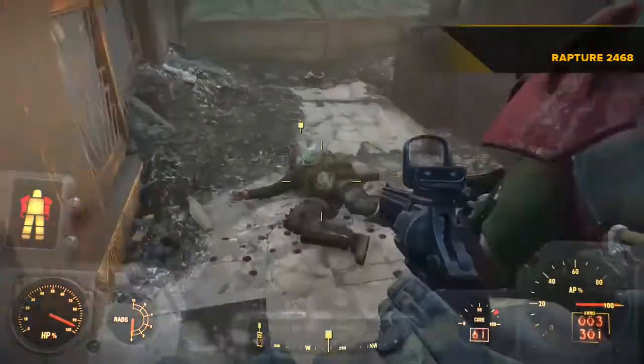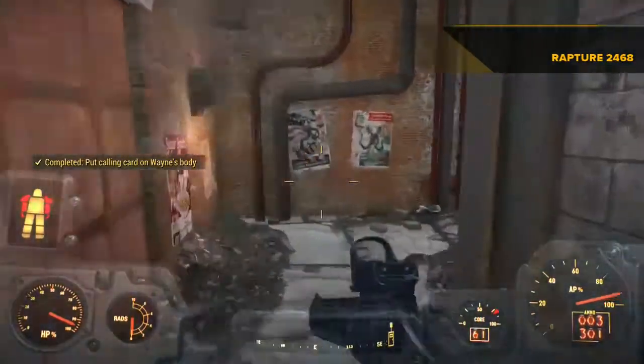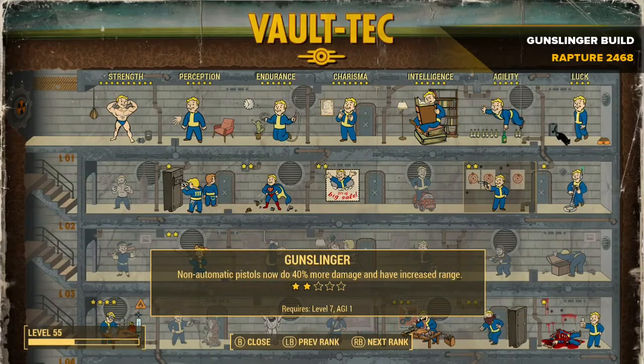I'll leave a calling card and move quickly into the next part of the video to reveal what perks I have equipped to make the gun so devastating. I'm over in the perk tree on Agility — I've got the right level to access the second upgrade for the Gunslinger perk, which gives you 40% more damage for pistols.